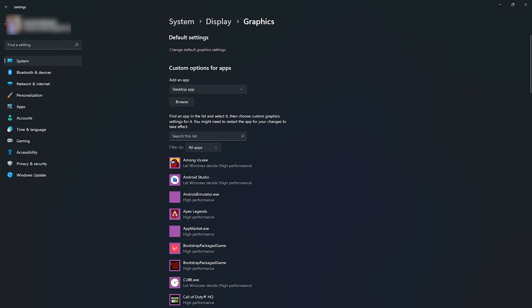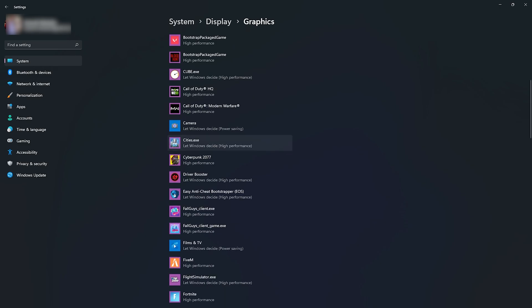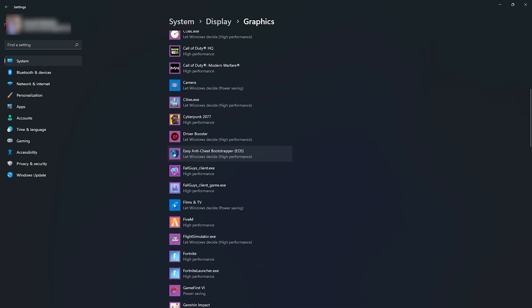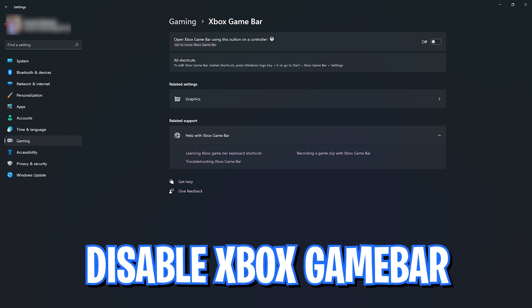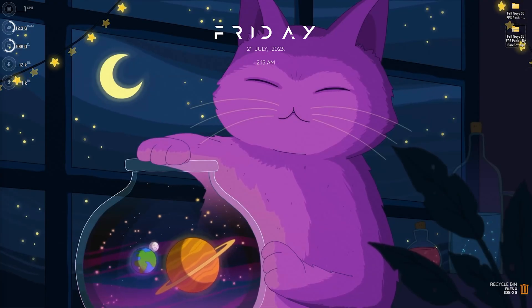Once you're done with that, come back to the Graphics section where you'll find a list of all applications and games using your graphics card. Find Fall Guys — if it's not already added, click Browse and add it from the installation location. Go to Options and select High Performance for both the client and the client game. Then go back to the Gaming section, go to Xbox Game Bar, and make sure it is turned off, as it consumes a lot of memory in the background.